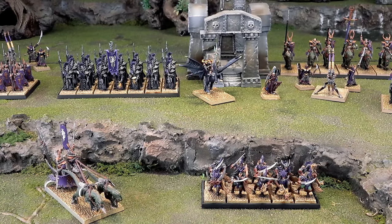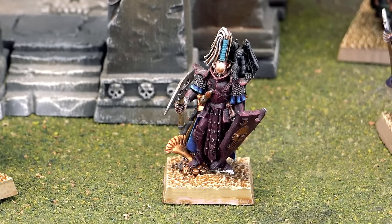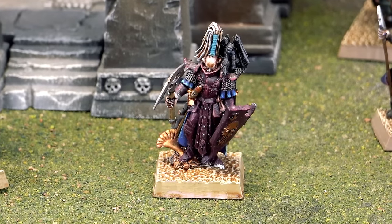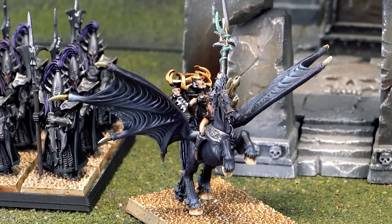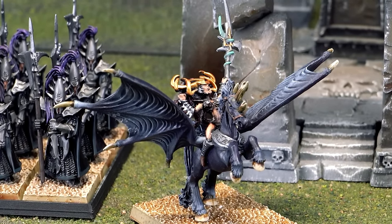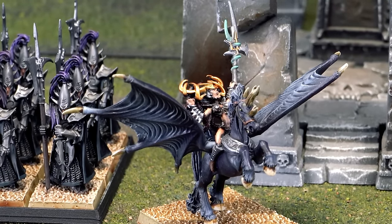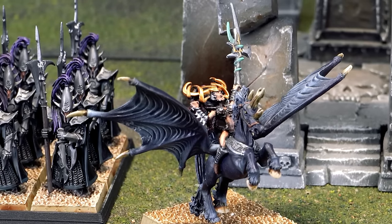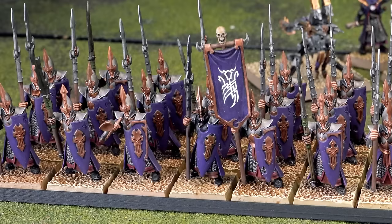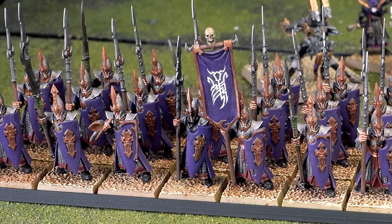Here's version two of my standard Dark Elf build. Led by a Dark Elf Dreadlord with full plate, shield, Pendant of Khaeleth, and a Giant Blade. Next to him is a Supreme Sorceress, a Level 4 wizard on a Dark Pegasus with the Black Staff and the Ruby Ring of Ruin. I randomized her lore and rolled Elementalism — glad to try it out.